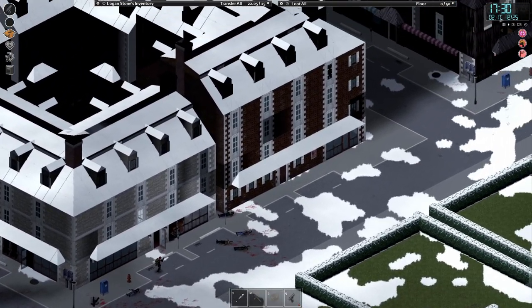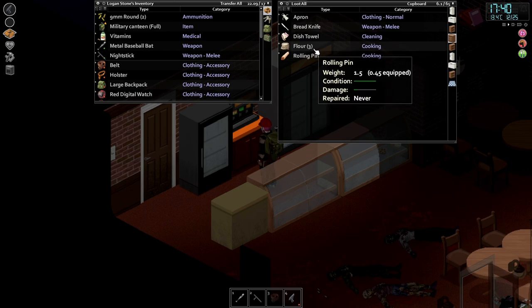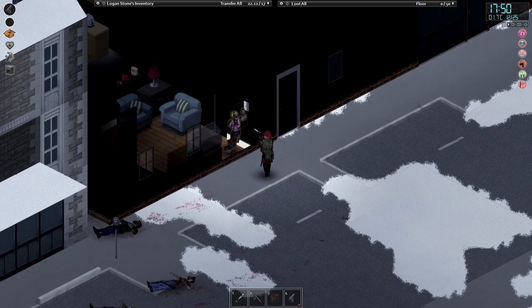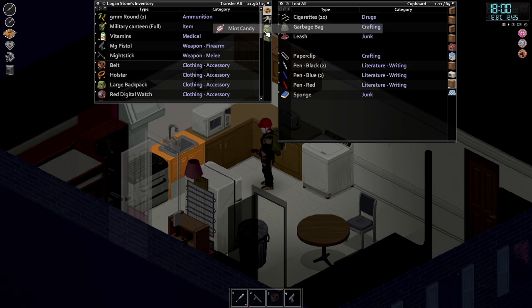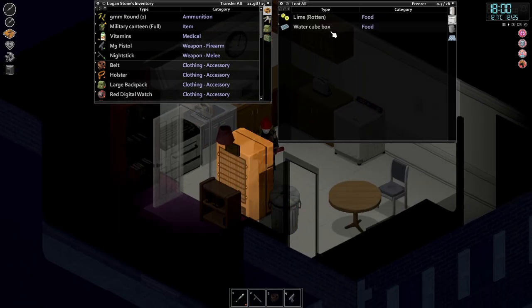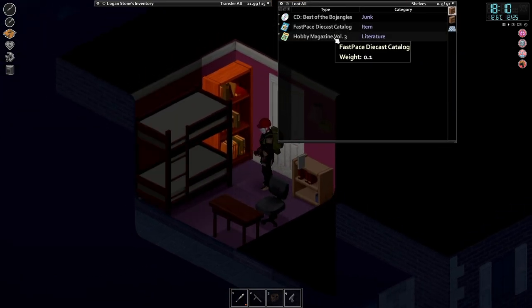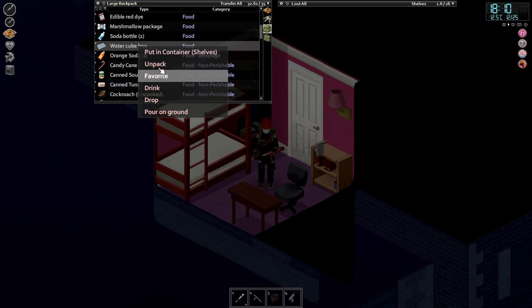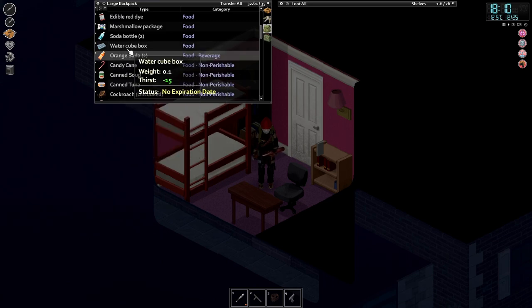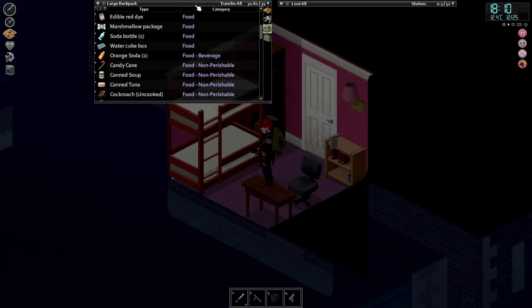We're going to have to rest up somewhere before we attempt to get back to the truck. Cupcake — worthy effort. Edible red dye — actually it was worth the effort, especially for the yeast. We got it! We got it! We got it! Oh my God, my whole body literally went then. So this is a water cube box — if we put it in the freezer it'll turn into ice cubes. Okay, we have to get back now. My main mission is complete — we've got soda and we've got ice. We can make a cocktail now.